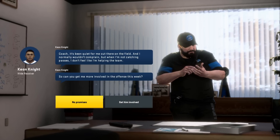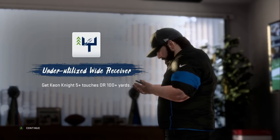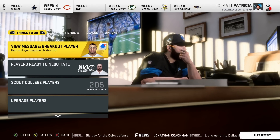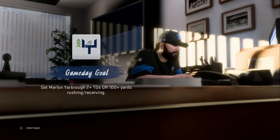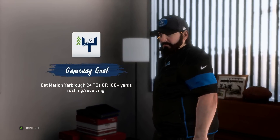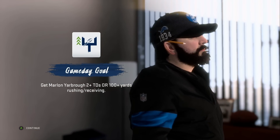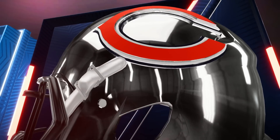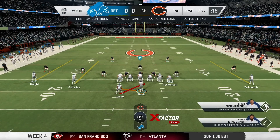We do start out this episode 3-0 here in Season 7. Keon Knight is actually complaining about not being involved. He already has three touchdowns on the year, but he feels like he needs more touches — looking for five touches or 100 yards. There's also a dev trait upgrade opportunity for Marlon Yarbrough, who will finally have the opportunity to go up to Star Dev. He is requiring two touchdowns or 100 yards, so hopefully we can please both receivers and get the victory.